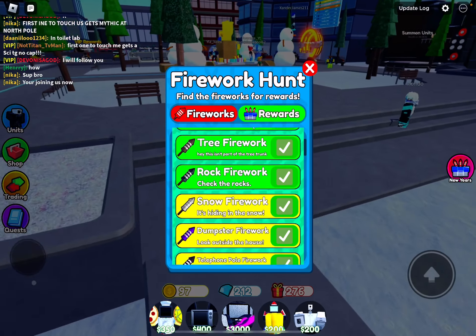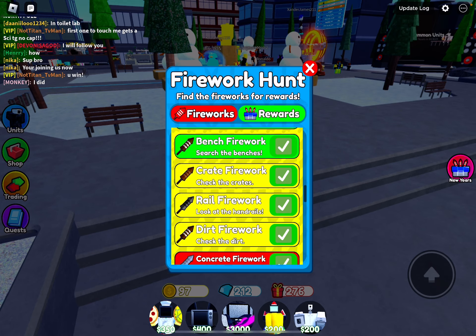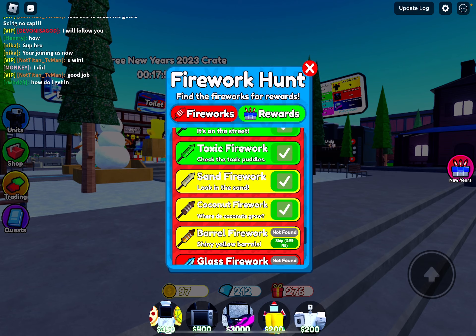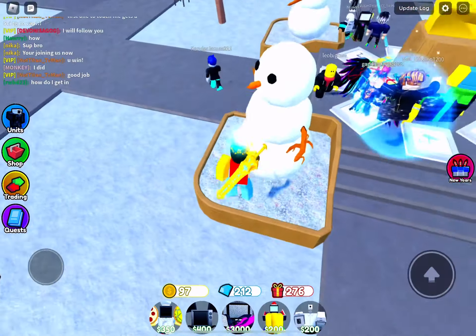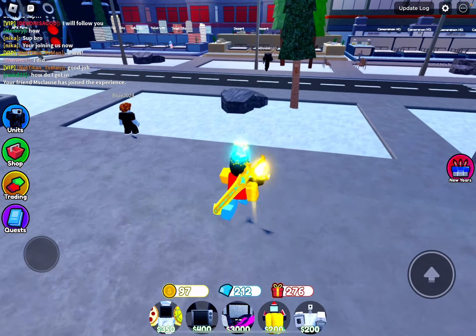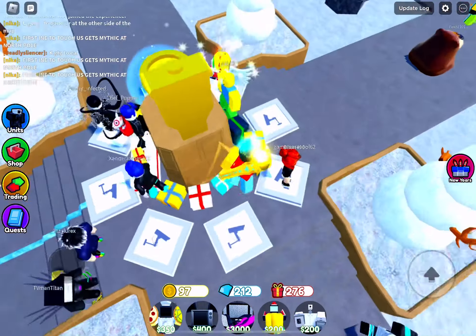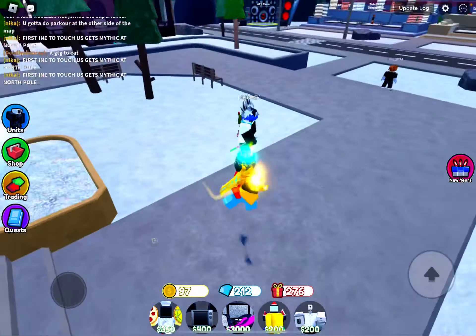There's one more that I know how to get. It's on Palm Paradise — the one called the Coconut Firework. It just spawns on the tree, or like close to the tree, on just any tree in the Palm Paradise map, on those palm trees. It spawns usually when you just spawn into the match. If it doesn't work, just keep on rejoining the map until it spawns for you.